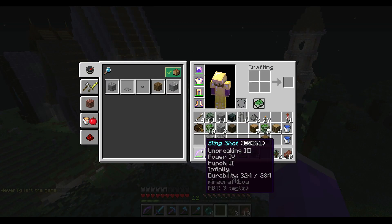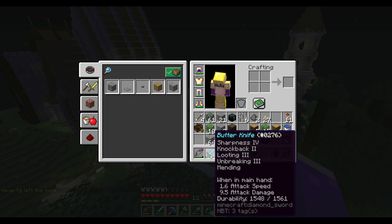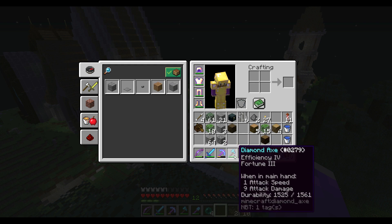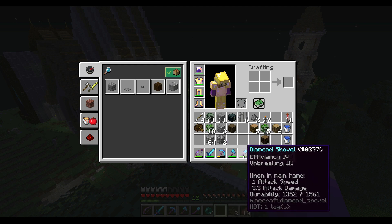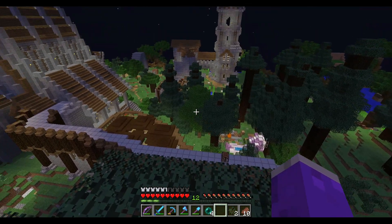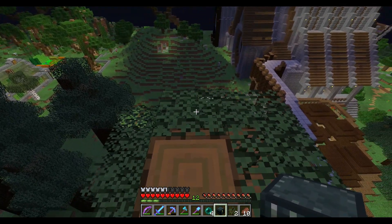I also made a new bow — the Slingshot — with Unbreaking 3, Power 4, Punch 2, and Infinity. Got a brand new sword called the Butter Knife with Sharpness 4, Knockback 2, Looting 3, Unbreaking 3, and Mending. We've got Silky Sally — an Efficiency 5, Silk Touch, Unbreaking 3, Mending pickaxe. Also a new Efficiency 4 Fortune 3 axe, an Efficiency 4 Unbreaking 3 shovel, and a Fortune 3 pickaxe in my ender chest.